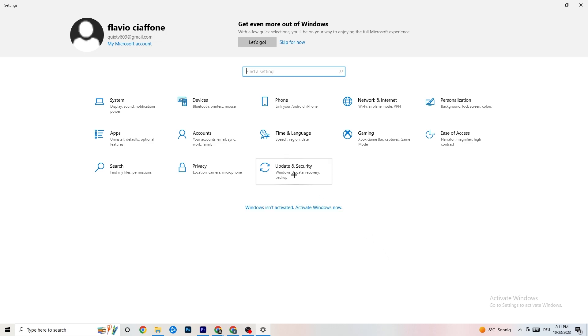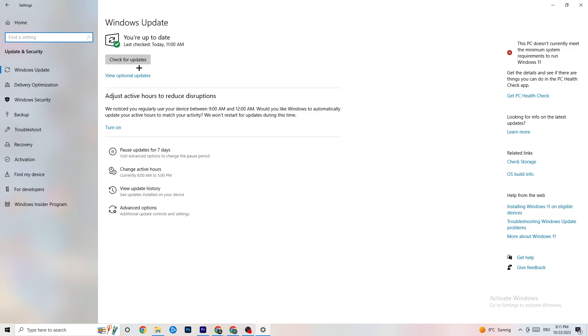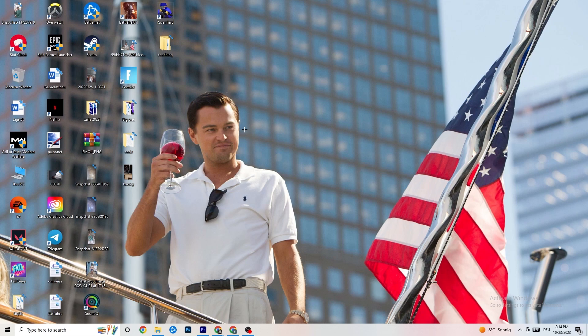Go back to the main Settings and click Update and Security. Go to Windows Update — I really recommend checking for updates because keeping Windows up to date increases your system's performance and helps with every issue you're having. Update to the latest Windows version.